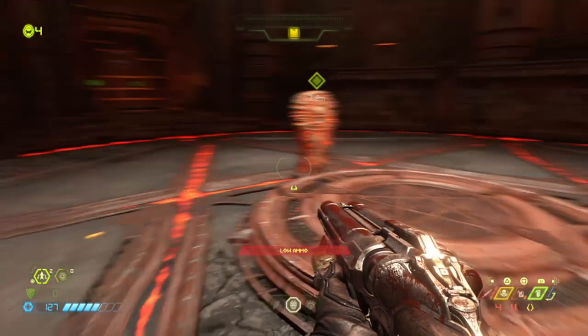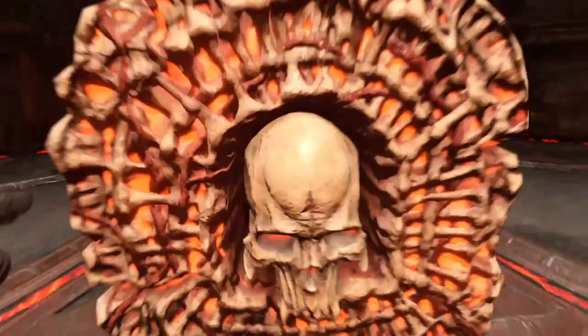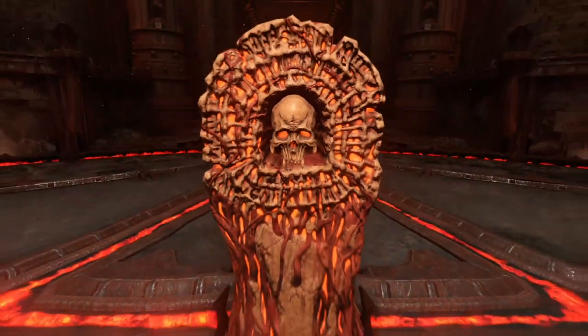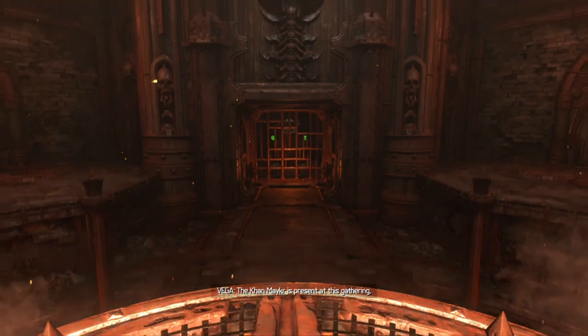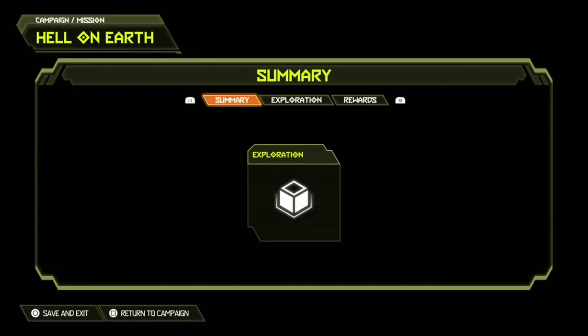I've made it to the end of Hell on Earth — that's all you have to do. Just go into one level and complete it using famine cheat mode only. That's all there is to it.